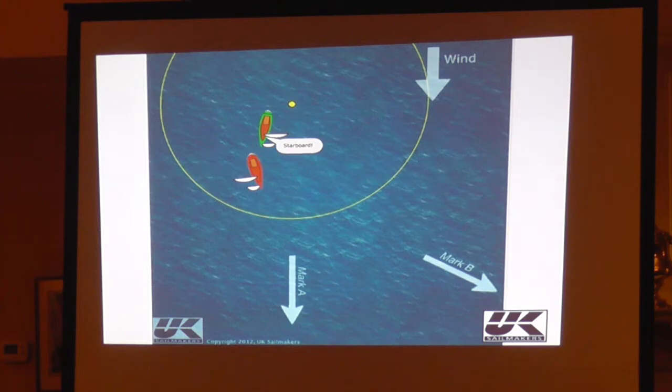So to push the point a little bit — if I'm the red boat and I'm sailing my proper course, and I'm only given enough room for a proper rounding, I should have jibed and be heading to mark B, and the green boat should be able to go below me. I went off course, then decided I want to head to mark B, and I've left the door open. Well, as long as you're in the zone, it's a pretty wide door. When you get outside the zone, the door slams shut.